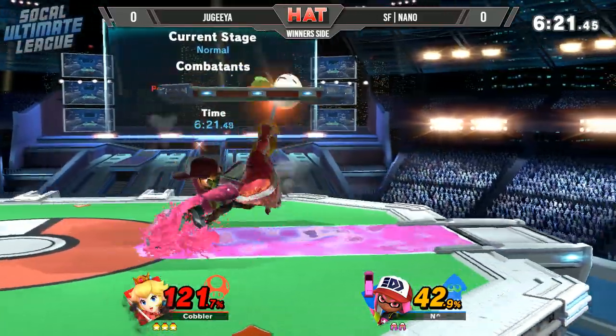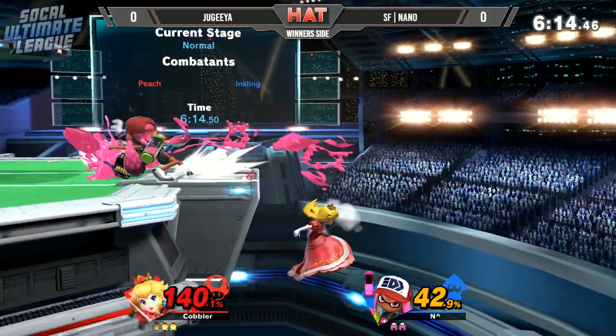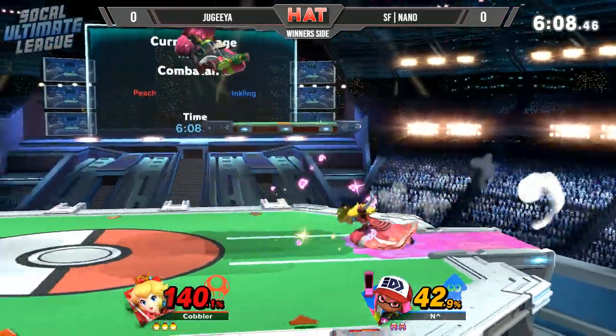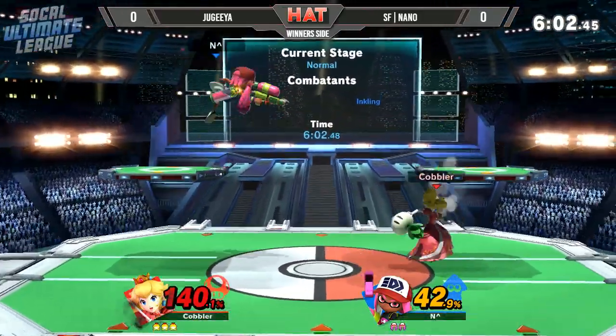Down air, forward air, tacking on a little bit more. Great back air there. Two more forward airs — this is where the pressure needs to be, floating away and unable to punish. Another roller there out of desperation at 140%. The roller can definitely do it, so keep an eye out.